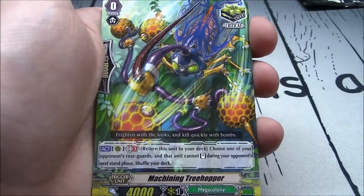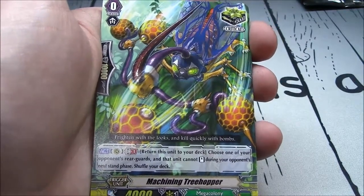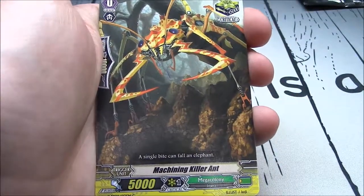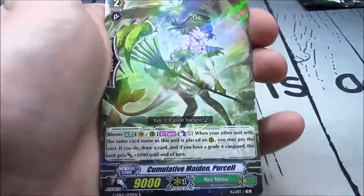Machining Treehopper — great critical trigger. GB1, return it to the deck, choose one of your opponent's rearguards and stun it. Machining Killer Ant — a generic critical trigger.